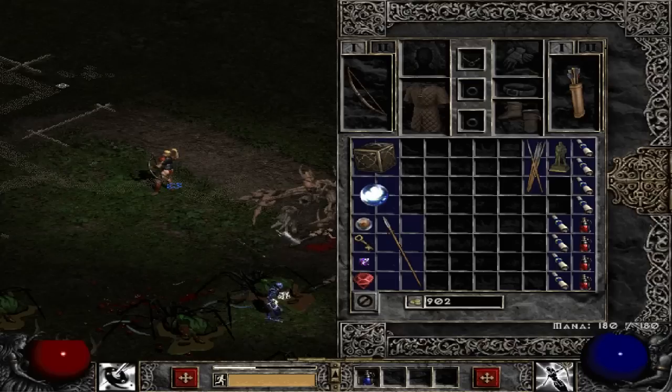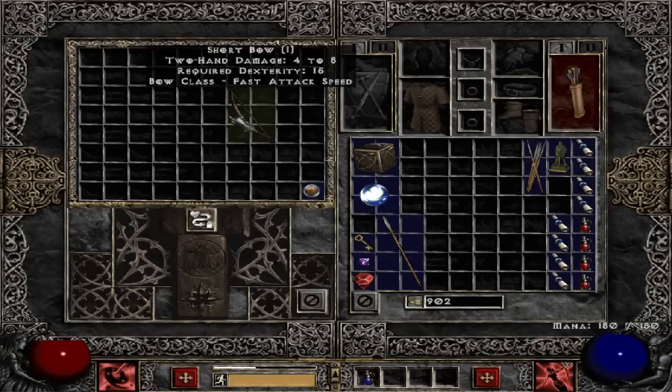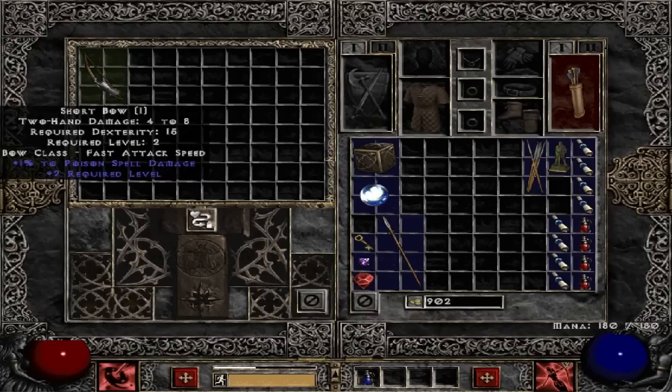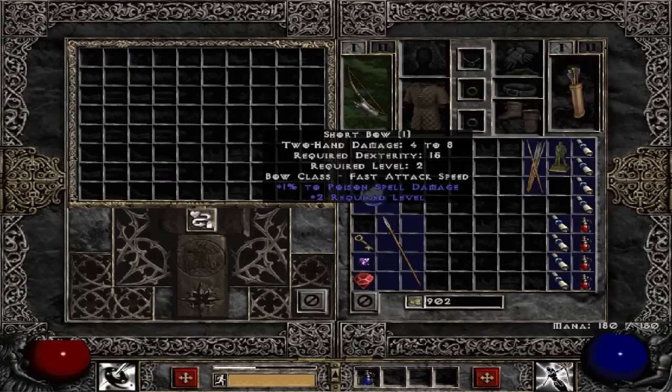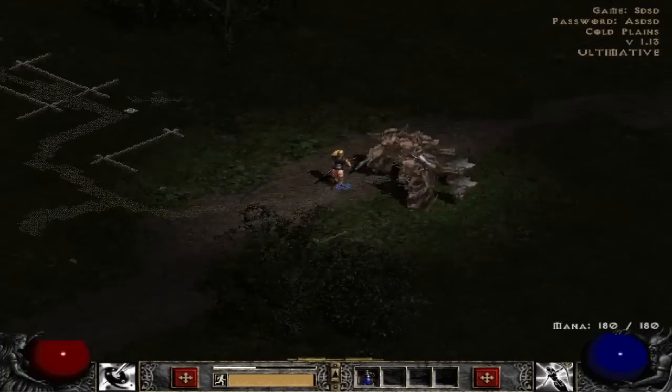So a mystic orb — basically, there's all different types. This is a neutral mystic orb, which allows me to cube it with anything. The point is, you can cube it with a weapon — it adds 2 to the required level, so this doesn't have a level on it, but now I need to be level 2 to use it, required level 2 as you can see, and it adds 1% poison spell damage. That is not useful at all, but that was just an example.